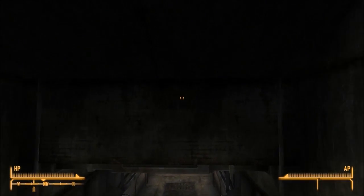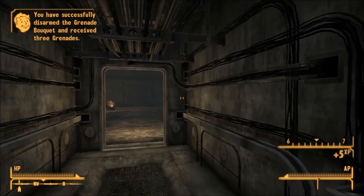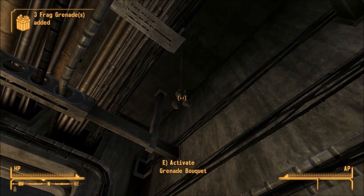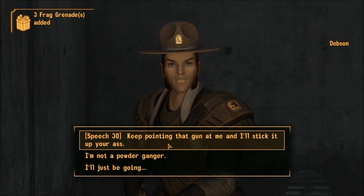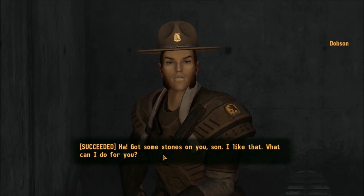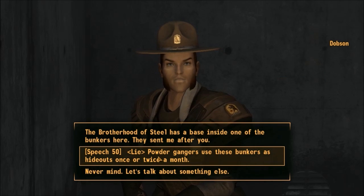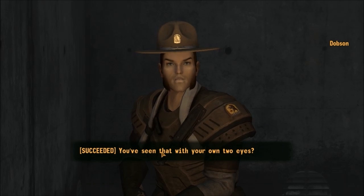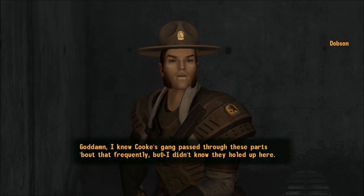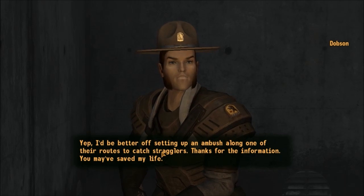Inside the bunker there are some explosives set up but no trip wires. With at least 30 Explosive skill I can disarm those — grenade bouquets hurt a lot when they explode. We find the NCR ranger and he accuses us of being a powder ganger. I'm going to lie to him and tell him Cook's gang is nearby — telling the truth would mean the Brotherhood comes in to kill us both. He believes it: 'God damn, I knew Cook's gang passed through these parts, but I didn't know they hold up here. I'd be better off setting up an ambush along one of their routes.'